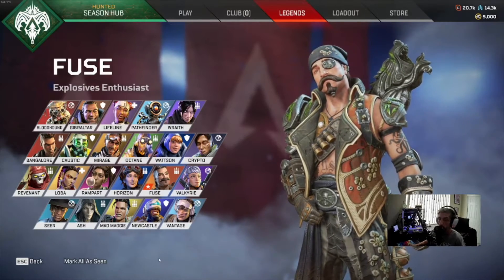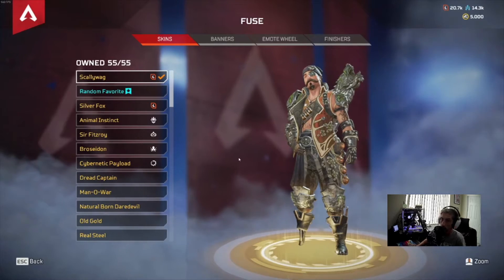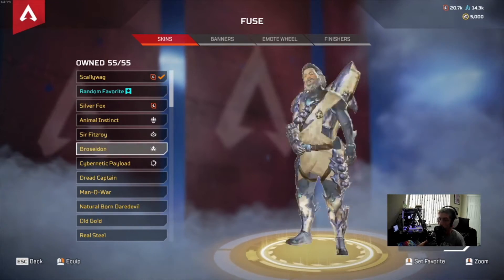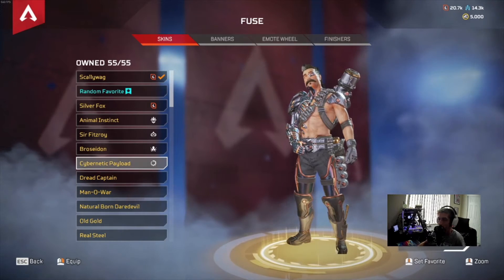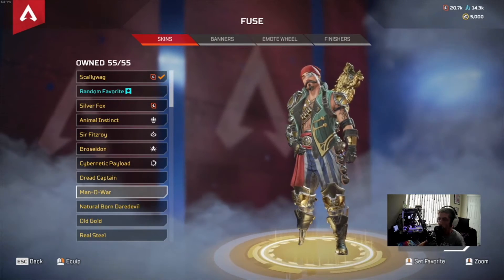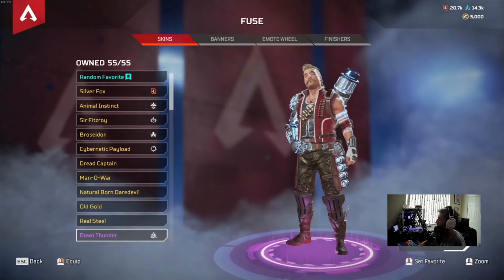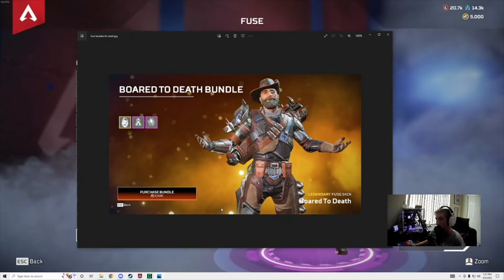Hey everyone, Sam Sanity here with all the legendary skins for Fuse. He has Scallywag, Silver Fox, Animal Instinct, Sir Fitzroy, Broseidon, Cybernetic Payload, Dread Captain, Manowar, Natural Born Daredevil, Old Gold, Real Still, and one skin that I am missing called Bored to Death.